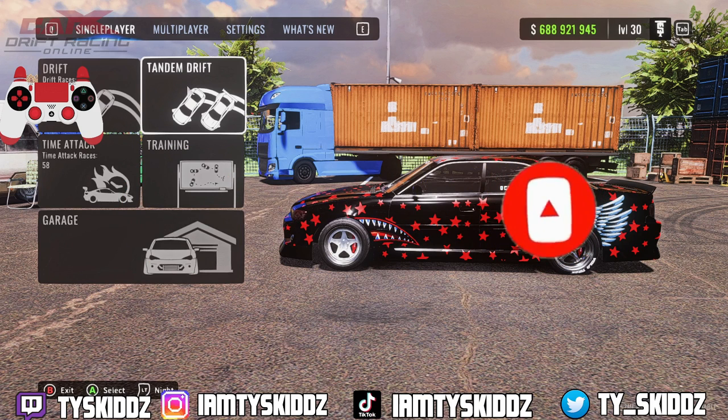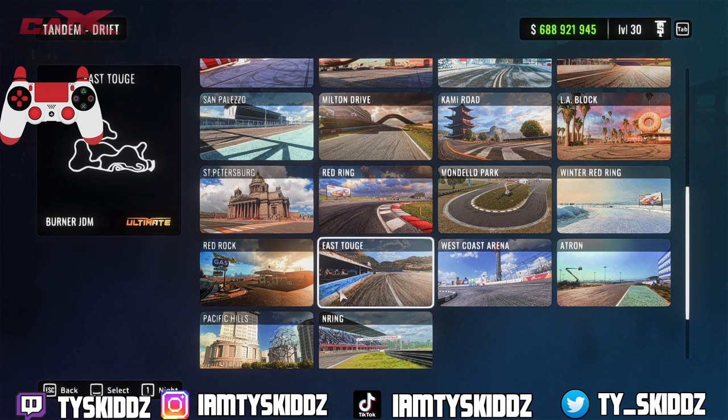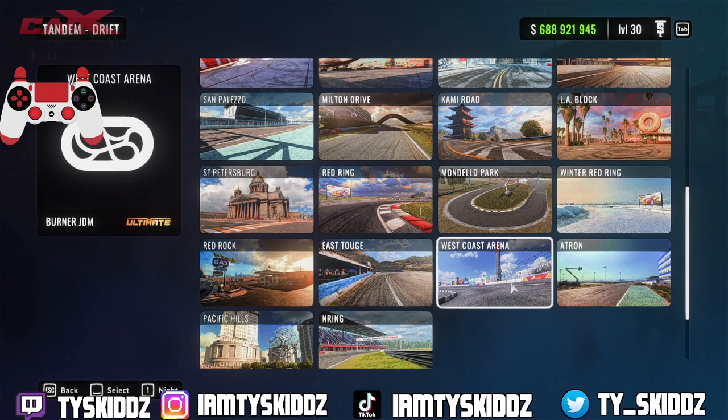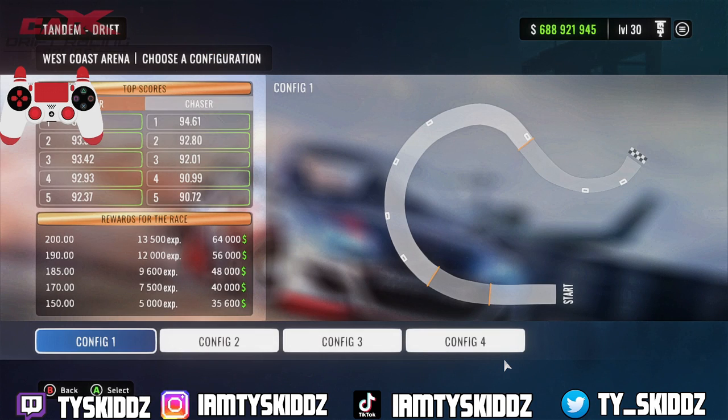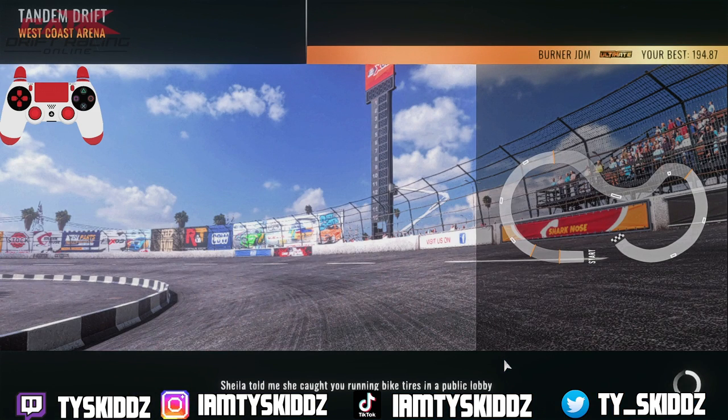In today's examples of how to and how not to lead and chase, we're going to be doing the tandem drift section. The map I'm going to go with is West Coast Arena. I've shown these methods on stream a few times but I've never made a video on it. I know I've made a lot of lengthy videos on how to tandem, but I felt like they weren't really too helpful, so I figured I'd make a new one.